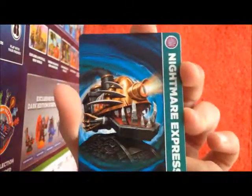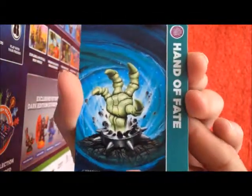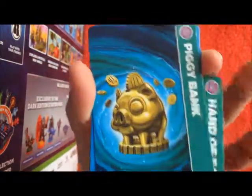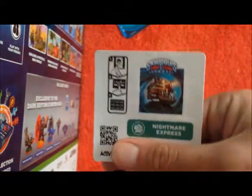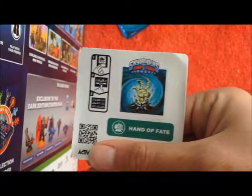And then let's get to the cards. You've got Blades card, Nightmare Express, Hand of Fate, and the piggy bank. And then let's get to the stickers. I've got Blades, Nightmare Express, Hand of Fate, and the piggy bank.